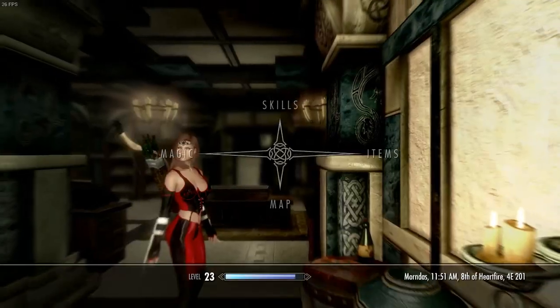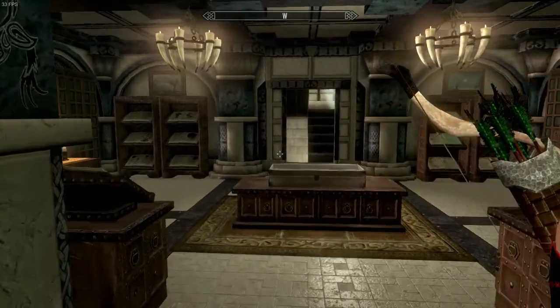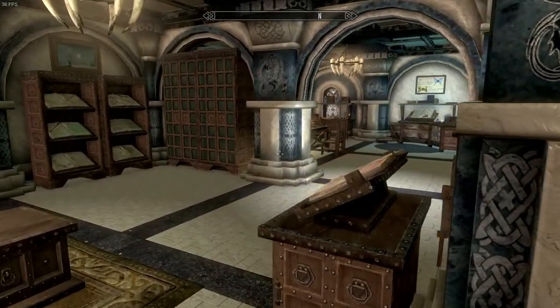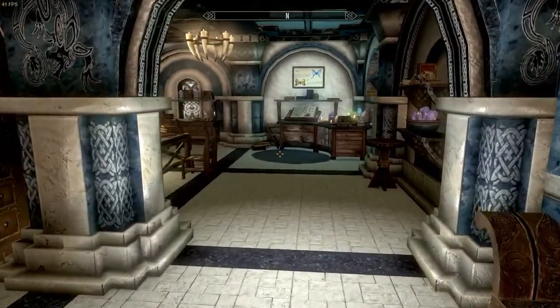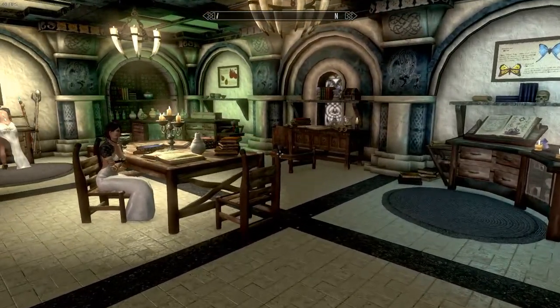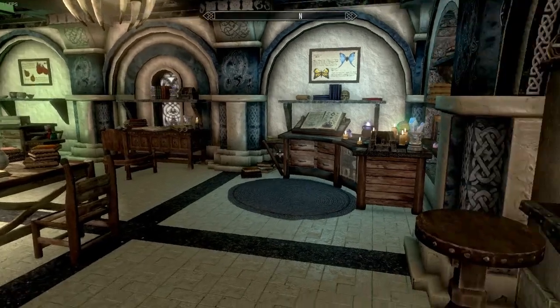Okay, so here we are in the archive. It's basically almost like a gigantic library. We're going to start over here on the right-hand side — you can see this is a little enchanting area. The NPCs in here are either merchants or they could be followers.